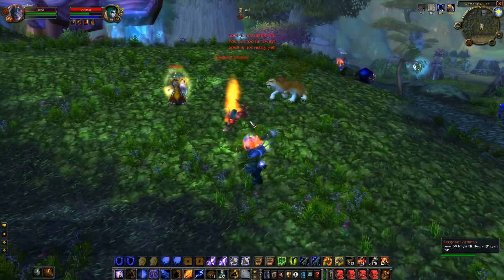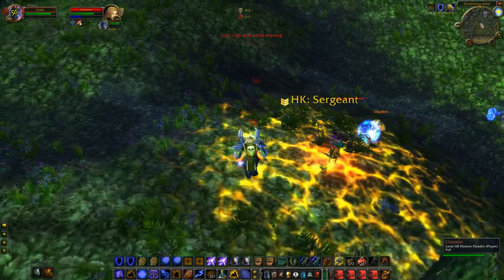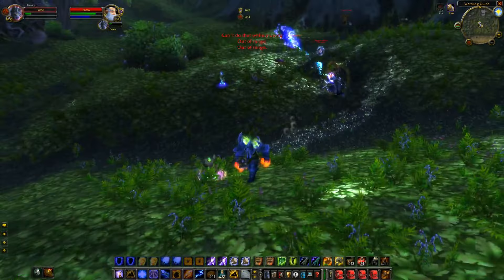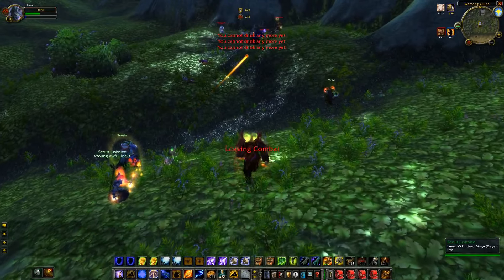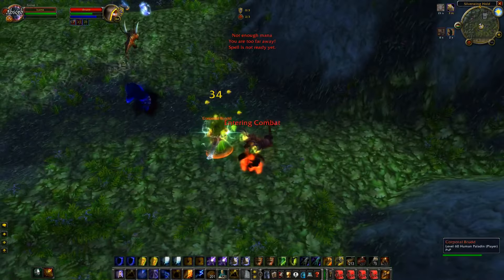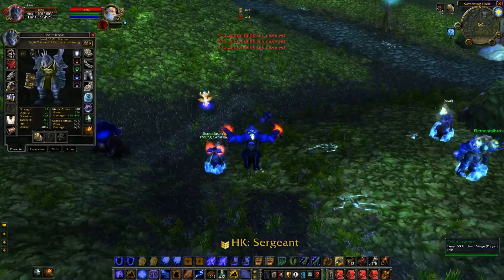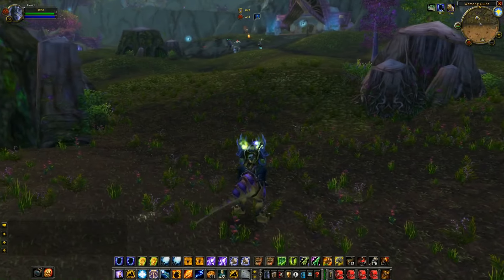Hopefully I can get a nice AoE stun here, that would be super cool. I got polymorphed — grounding for my teammate, Frost Shock, run up and crit. Kill with Frost Shock. I'm going to swap to the hunter, Earthbind Totem down, nice big mage stun proc — sapper charge. Kill the hunter again. I'm going to ground Hex if he has it.